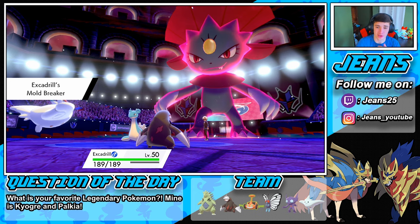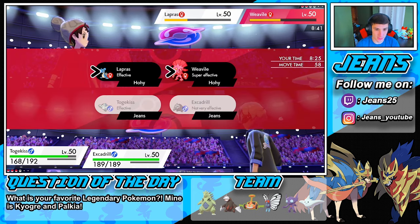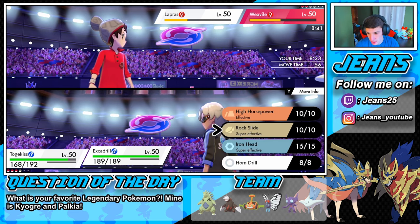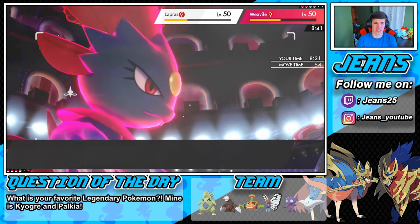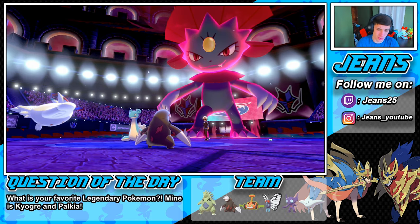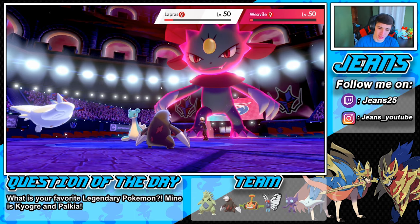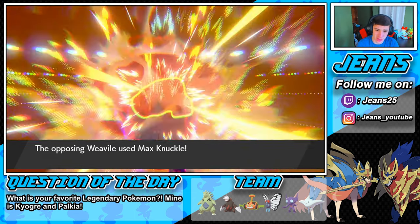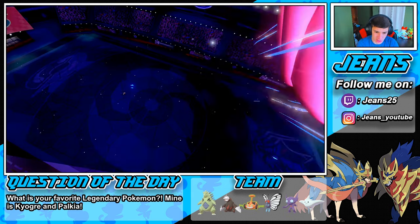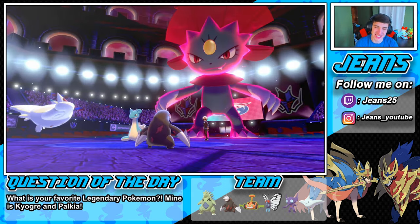Mold Breaker comes out — say bye bye to your abilities. Dazzling Gleam pops off, we do some work, then we rock into a Rock Slide which is super effective. Let's put him away — bang, come on, take someone out! So close. Max Knuckle is gonna come out from Weavile — can Excadrill eat this up? Excadrill eats it up! If he lands both attacks that will be game.